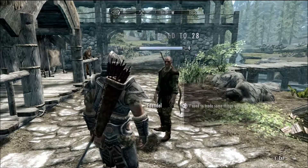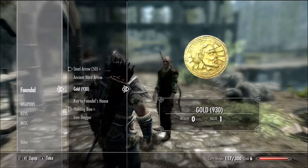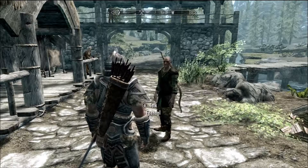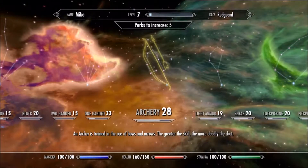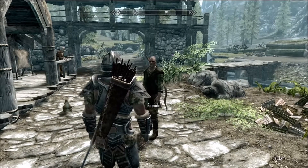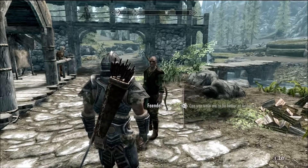Once you've trained, go to trade some items with him and basically take your gold back. You can repeat this process as many times as you like up to level 50, because he is the lower-level trainer in Skyrim.